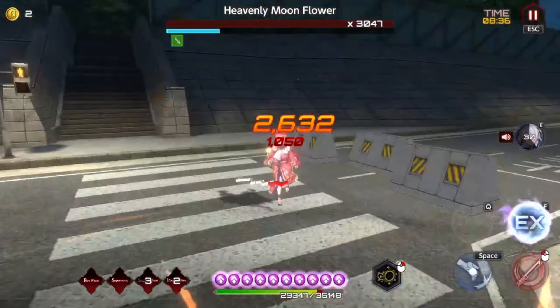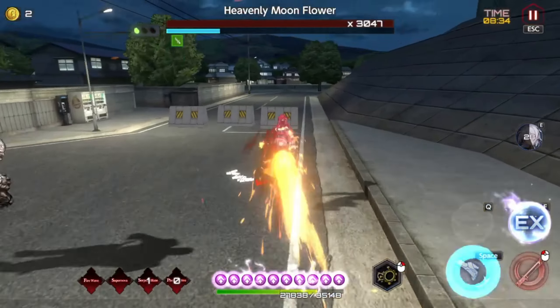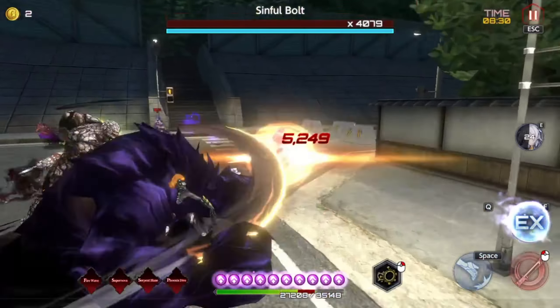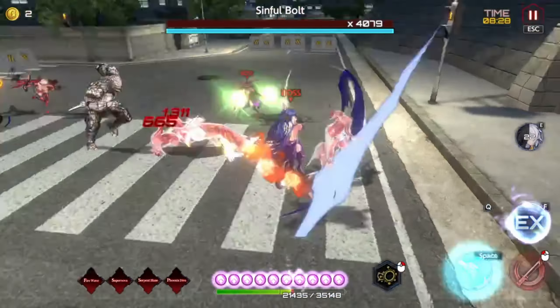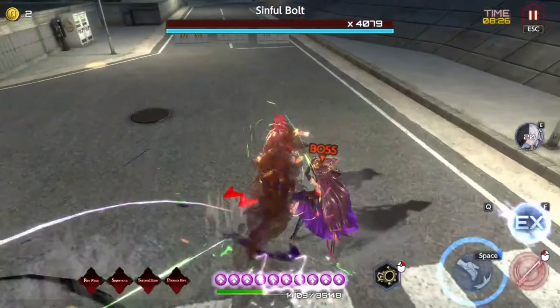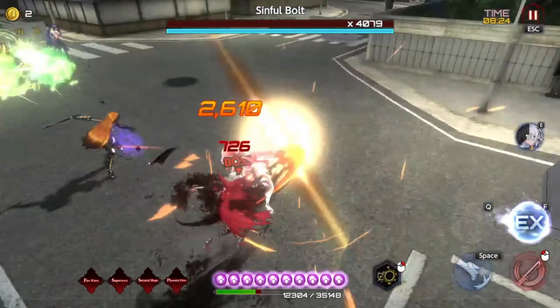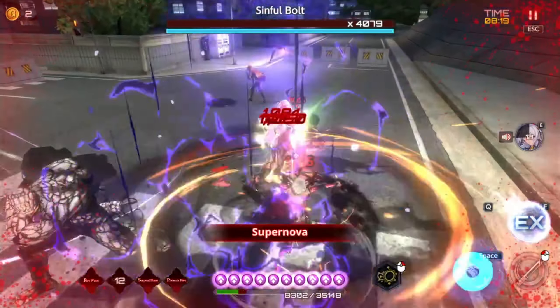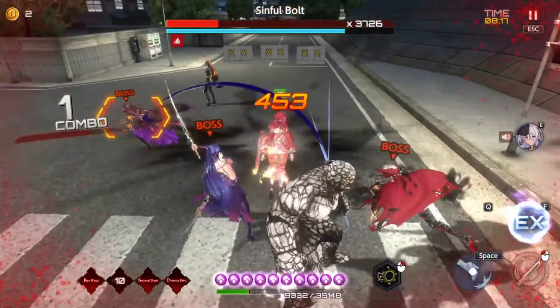They're definitely taking a lot less damage on that burn DOT right now. I wonder if it's some internal control against crazy stuff like this. They're pretty beefy. I felt like I was hitting leather — with Kirara I'm used to her punches just ending stuff, and it didn't end them as easily as I'm used to.